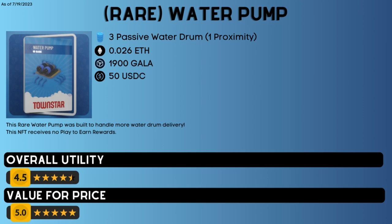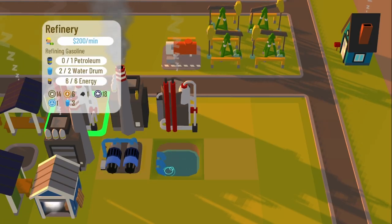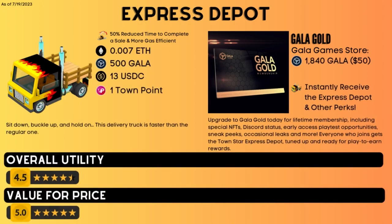Number 6 on the list is the Rare Water Pump. It is a water pump NFT that provides three passive water drums instead of one. It only has a proximity of one, meaning it only affects the tiles surrounding it, and goes for about $50 on OpenSea. This is very helpful for your gasoline production because it can eliminate the need of buying two water pumps, saving you 60,000 cash and the time needed to gather oak wood and wood to build them. The water pump still needs to be connected to a water source like a pond, ocean, or river, but it saves space and will always be used.